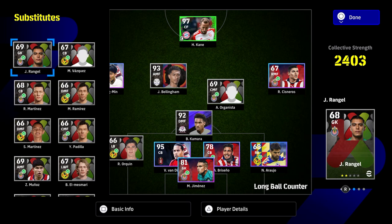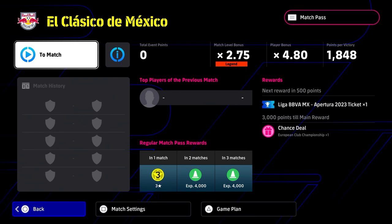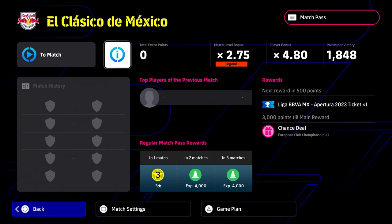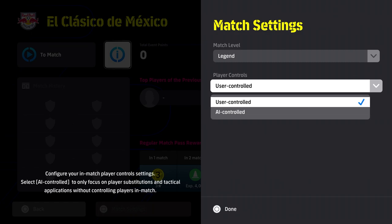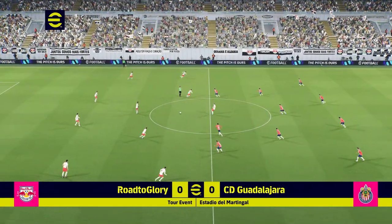With most of our bonus players loaded in we're going to be getting around 1,800 points instead of 800 — that's a thousand extra points per win. So technically all we need to do is win one game, or we can draw three games.